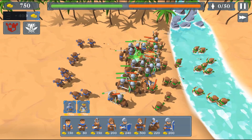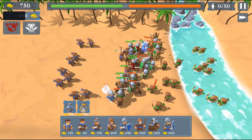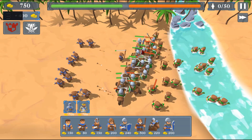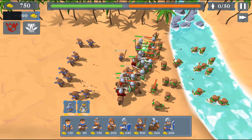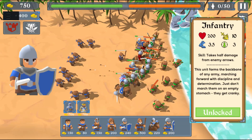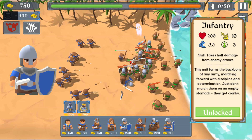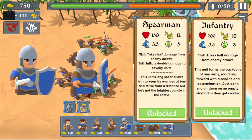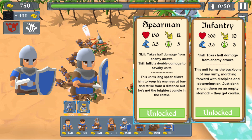For a game that heavily relies on the type of unit deployed and the formation of those units, it lacks such a system. For example, shielded units such as infantry and spearmen will take half damage from archers, and similarly spearmen will do double damage to cavalry units.